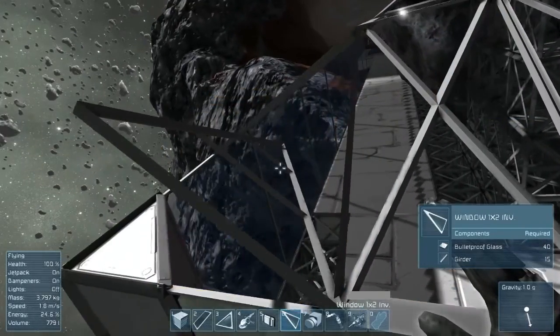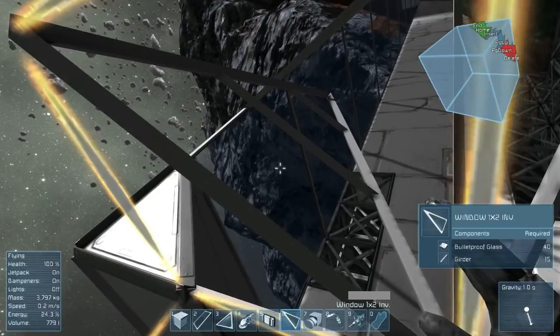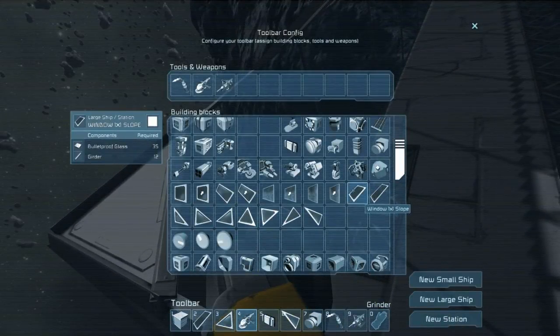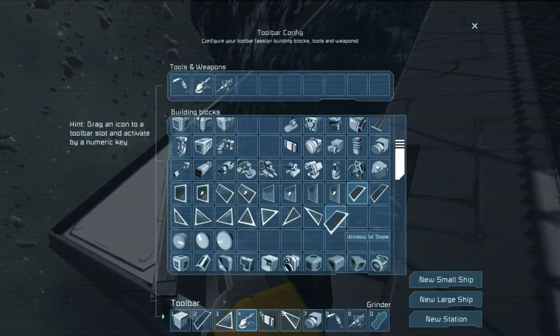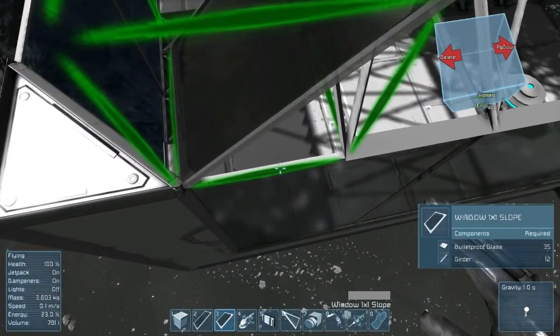Hold on — I need a right angle, like diagonal downward. Is that a thing? That is a priority right angle — it has a slope. It's a one-by-one; I've been working with a two-by-two. Maybe that'll give me more options. Like if I do this...